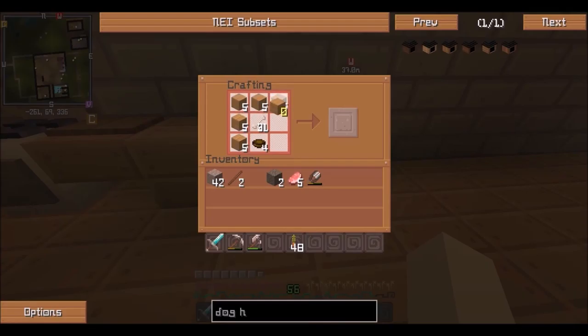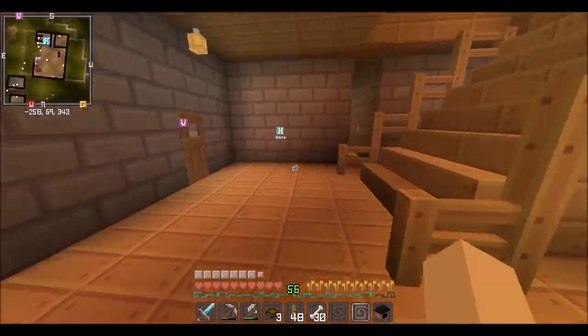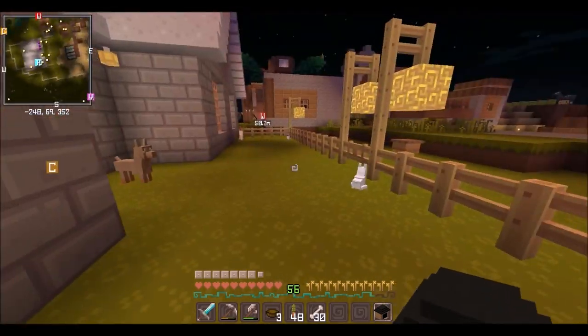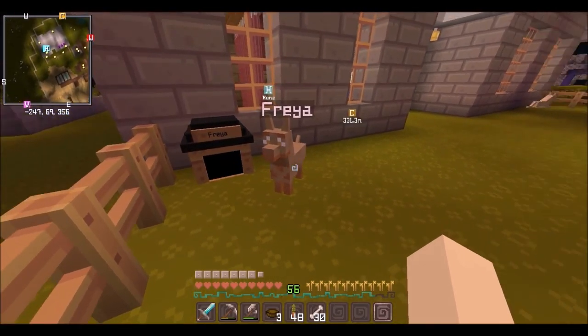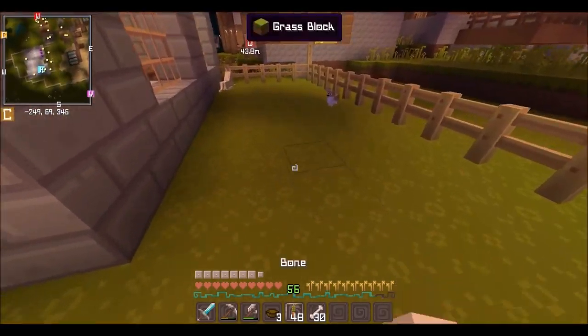I think we should do them each a different color. Here will be Freya's house — hopefully the dogs are still out there. There's Freya, stay! Okay, Freya will be our first dog, so her dog house will be over here. We'll assign Freya to it, and we need a dog whistle to assign her to her house. We still need to name these other dogs. I think if I just stay around here they'll stay in the world.